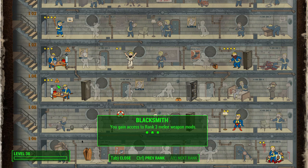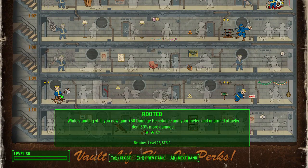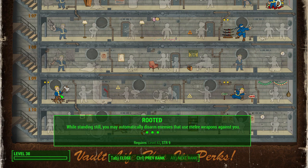Rooted is very important, sitting all the way down at Strength 9. While you're standing still, you gain extra damage resistance as well as more damage output. What I like about Rooted is it reminds me of those moments in Assassin's Creed where you get cornered by a ton of enemies and have to fight your way out by countering their attacks — Rooted captures that feeling of standing your ground and dealing more damage. At the final rank, you'll automatically disarm enemies that use melee weapons against you.